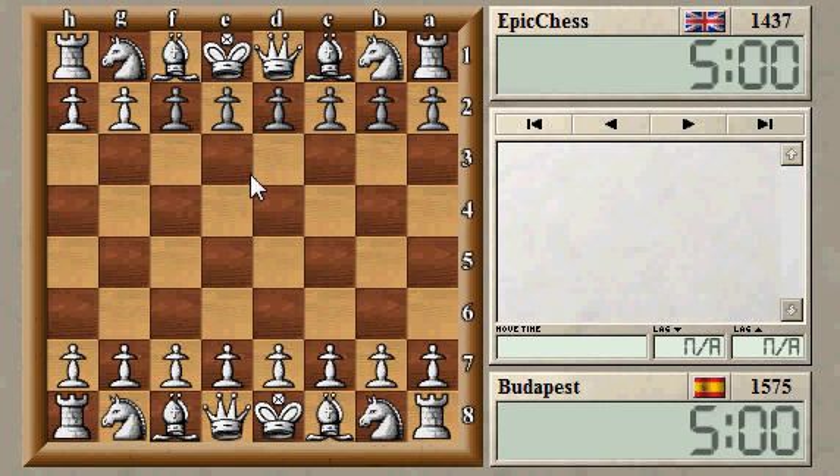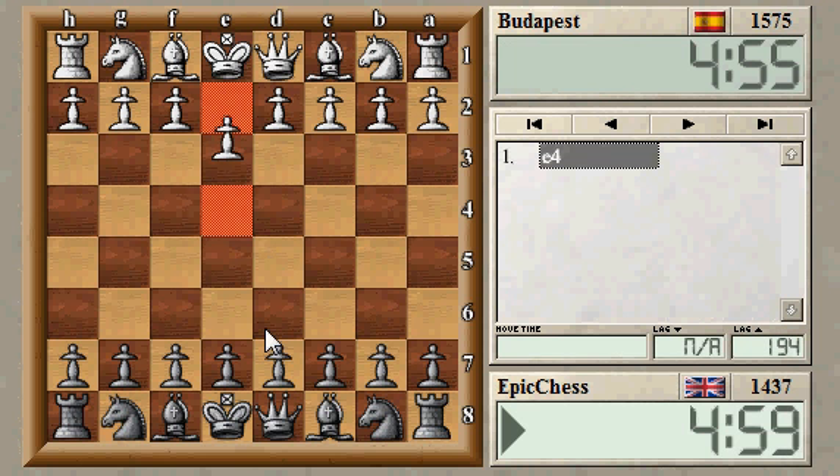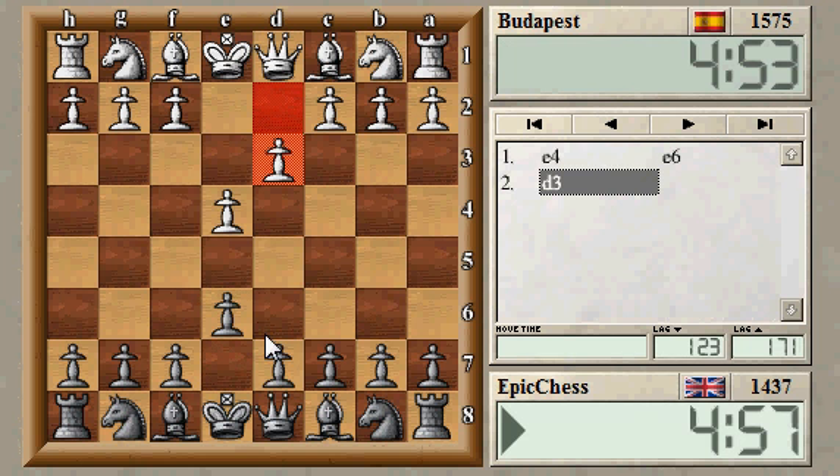Hi everyone, thought I'd play some blitz, so there we go. 1575 is white, see if I was white he'd go, he'd play the Budapest, so I'll do French, e4 as usual.